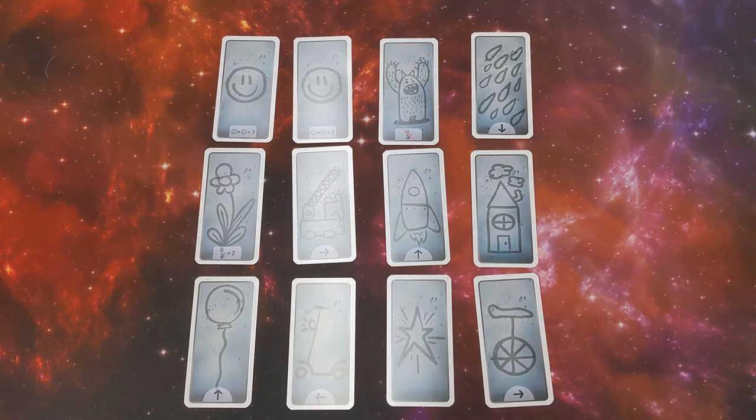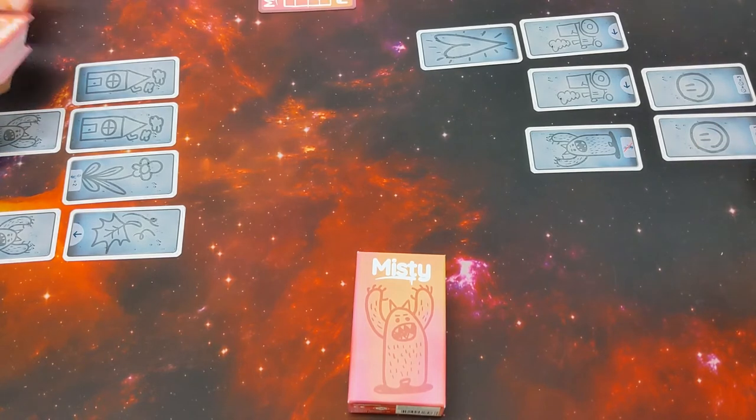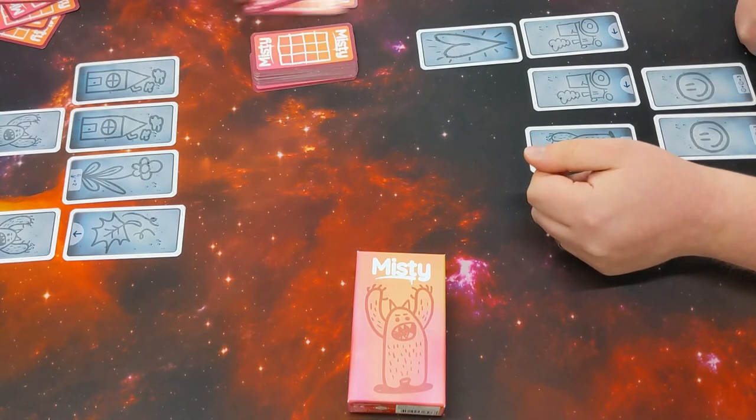The cards you take, you're building a four by three grid. It can be four tall, three across, or three across, four tall — whatever you want. You can switch it as you go, so you don't have to make a decision until you actually put down the card to make it the four.